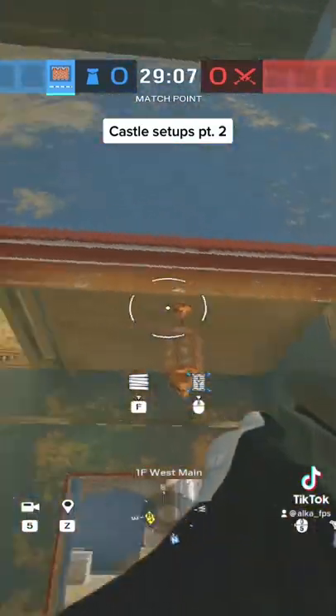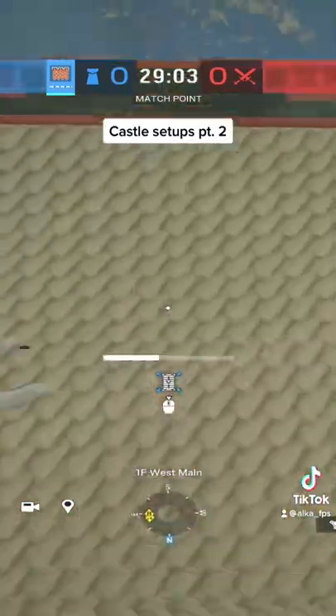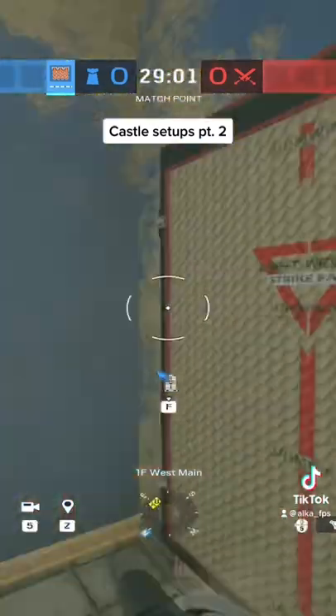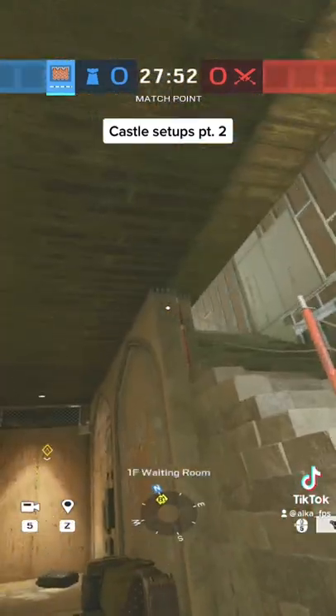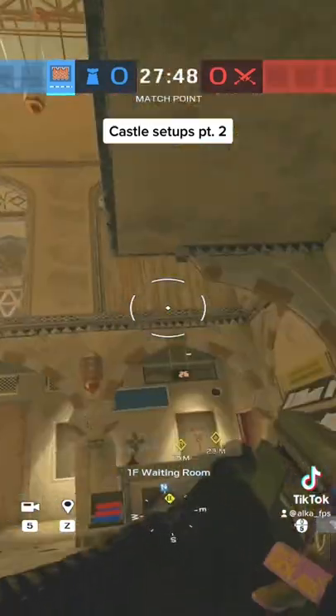Then you're going to come down and castle barricade this double door right here. Next, you're going to put your proxel arm on east stairs. This is just in case you have any roamers that can come to balcony and get a free pick onto the staircase.